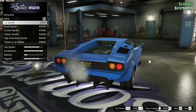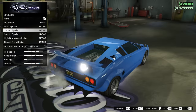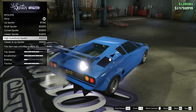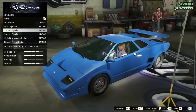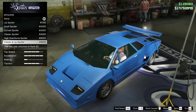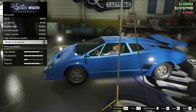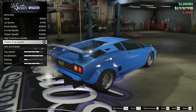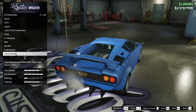Next up we've got the spoiler options: the lip spoiler, the small spoiler, the curved spoiler, the classic spoiler, the high downforce spoiler, and the classic and lip spoiler. I feel like this is a little bit closer to the actual Countach spoiler. I'm going to go for the classic and lip spoiler because I just like the extra era on the back — the ducktail looks kind of nice. So we'll go ahead and throw that on the car.